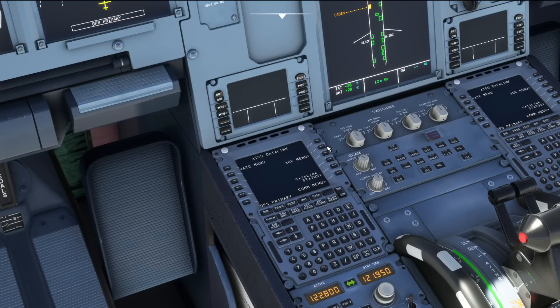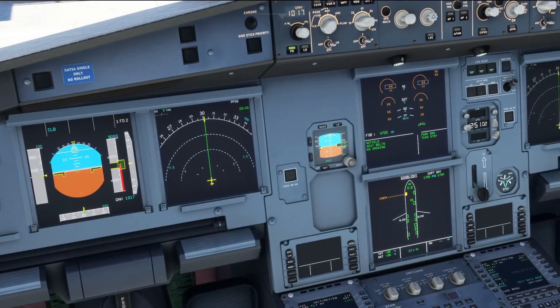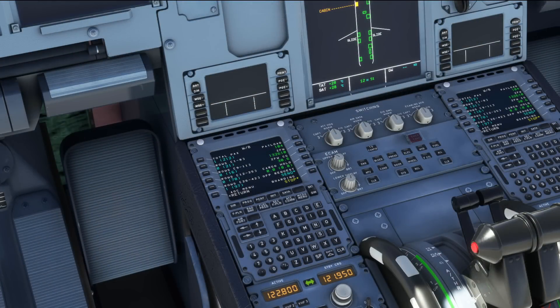Turning our attention to the MCDU, we can go ahead and load our flight plan in here too. The username now lives in the EFB, like it does on the current Fly-by-Wire A32NX. The IRS is aligned and refueling has commenced. We've now got passenger boarding ambience like in the A32NX too, which is a really nice quality-of-life feature. This aircraft has basically got the latest iteration of the MCDU from the A32NX now installed within it, which is really cool.